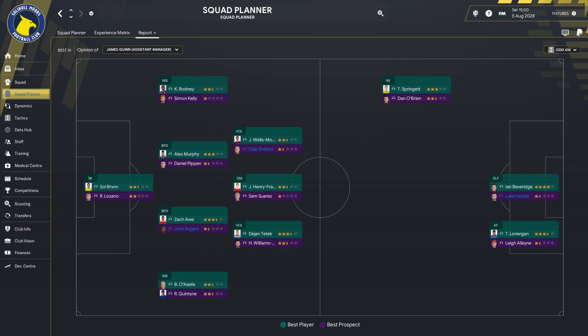If we go across to our best 11 from James Quinn, our assistant manager, it's pretty much the same 11: Bryn in goal, Rodney, Murphy or O'Keefe, Wells, Morrison, Henry Francis, Tetech, then Springer, Beveridge and Lonergan. The purple ones highlighted are Lozano — one of our summer signings — Simon Kelly, Daniel Pippin another signing, Josh Rogers who is out on loan, and Quintyne at right back. Then Dal Shelton, Sam Suarez and Williams Honeyman, who's still coming in as our best youth player despite now being old enough that he doesn't qualify as under-21. We're going in the right direction and I do think we are moving towards our goal of getting to the Premier League.